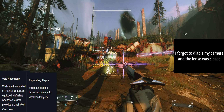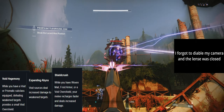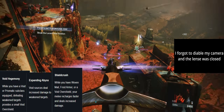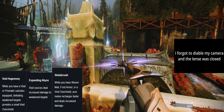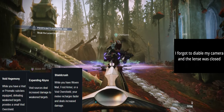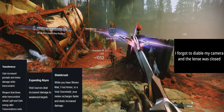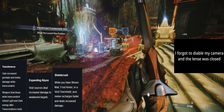And to top it all off, we have Shield Crush: while you have Woven Mail, Frost Armor, or a Void Overshield, your melee recharges faster and deals increased damage. While Expanding Abyss is keeping Void Hegemony uptime at a maximum, you'll be benefiting from Shield Crush with stronger melees and faster recharge. If you choose to forego Void Hegemony, you could also try Transference with Shield Crush, which increases grenade and melee damage while Transcendent — further buffing Shield Crush, assuming the two do stack.